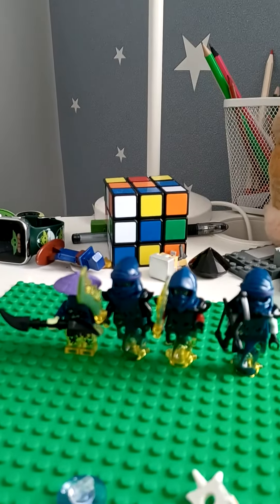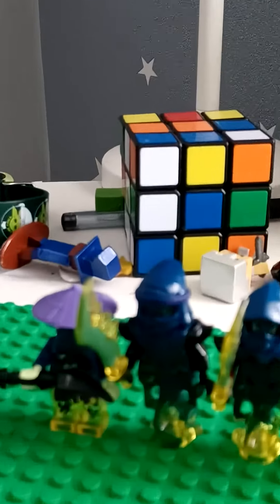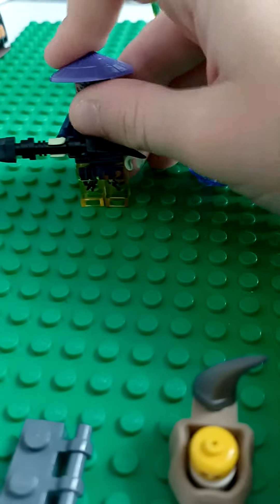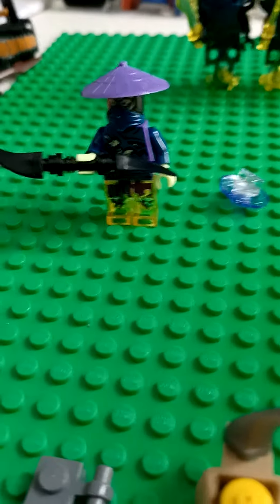Hello everybody, today I'm going to be looking at a couple of ghosts and Jago minifigures. The first one we're going to look at — I actually don't know his name because I only pay attention to the actual good lord minifigures. I don't know if this is his weapon, but here he is. I don't think you can see him too well because he's got a mask. Here he is — I'll give a little tilt there. There are his little eyes, his face. I'll do a quick zoom in so you can see his eyes and hat a bit more.